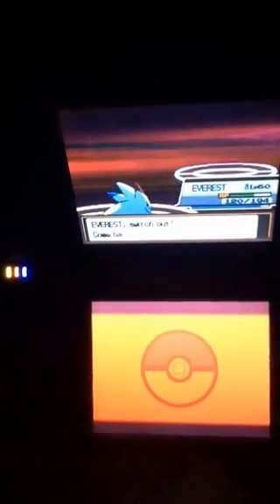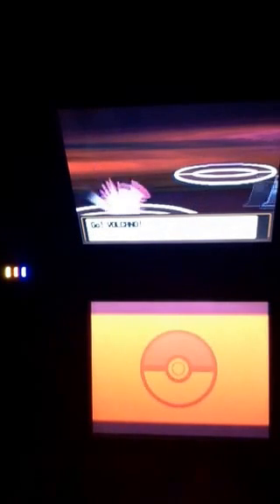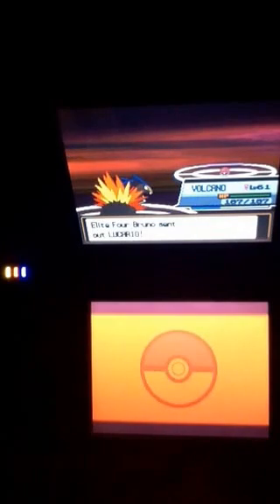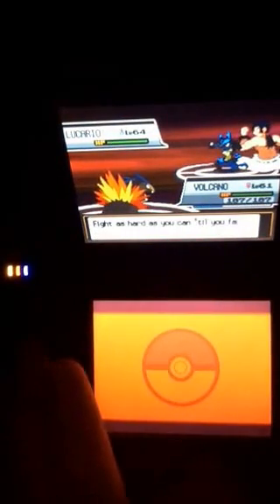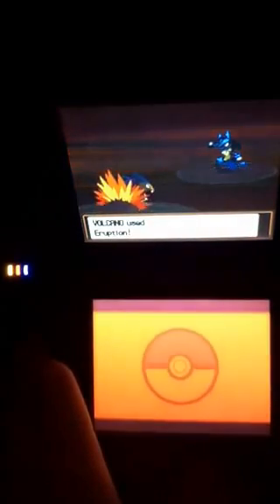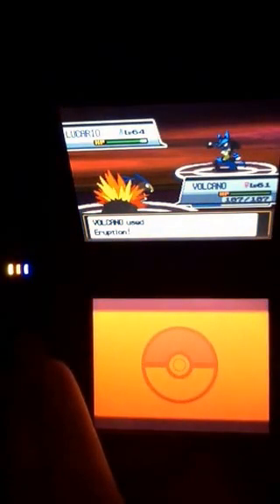Something Everest can't deal with — Lucario! It's Steel typing. Well, that messed up my plan. Why didn't you send that out after I hit your rechamp? I would have sent that next. Okay, we're going to go with Eruption at full power. That's going to be nice. I'm not sure if that will one-hit KO it, but it should do decent damage.